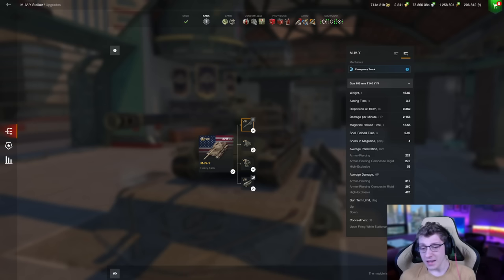Starting off with the gun, it's pretty inaccurate, which I always found weird. 0.362 dispersion for a 310 alpha 105mm is pretty disappointing. I definitely feel the gun should be more like 0.326, something around that area. The aiming time is also pretty poor at 3.5 seconds.